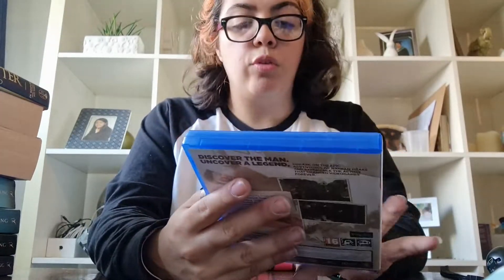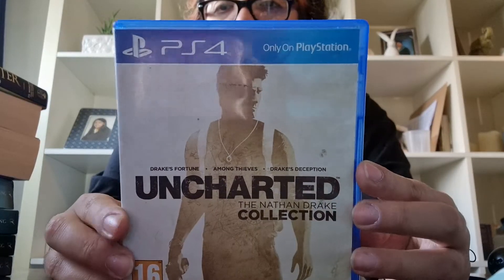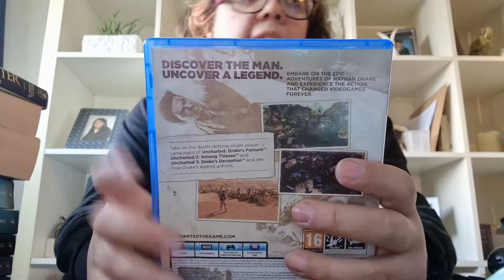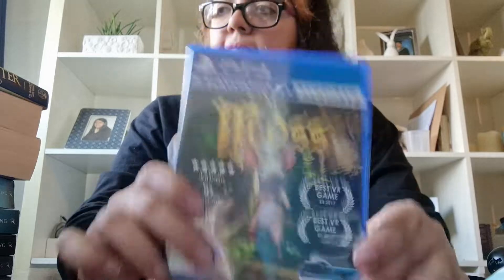Next we've got Uncharted — this is the trilogy: Drake's Fortune, Among Thieves, and Drake's Deception. I got this for free — I was like let me just get it for free. And I like to play this one as well. And last we've got Moss. I'm really going to have to give this away because I don't really want it anymore.